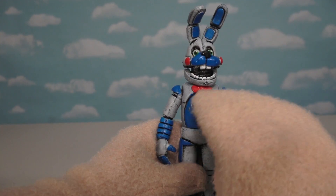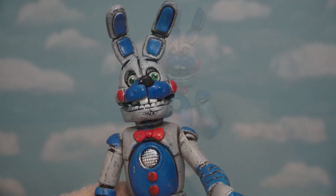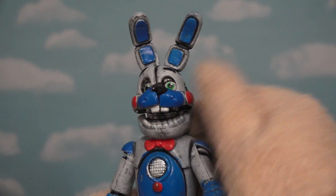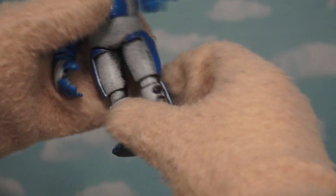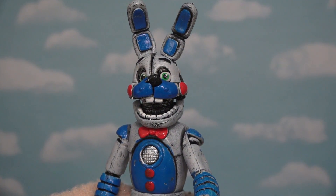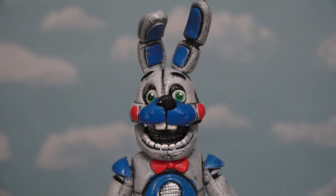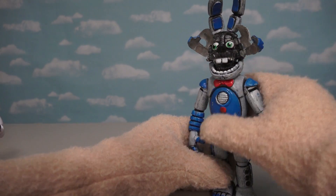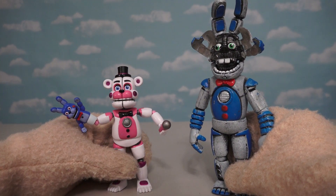Look at that - we've got a speaker box in his chest, just like the other ones do. And just look at all the moving parts on this guy: his mouth opens up, his ears wiggle, his arms wiggle, even his hands. Not his feet though, so don't expect him to dance or anything. And if you're wondering if his face opens up, you better believe it - because Funtime Bonnie can also become Jump Scare Funtime Bonnie! That's one of their best features, is that their face opens up into their jump scare poses - and that's something that the Funko figures just don't do.